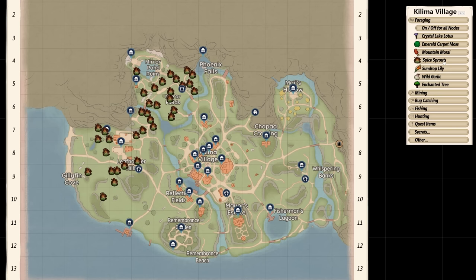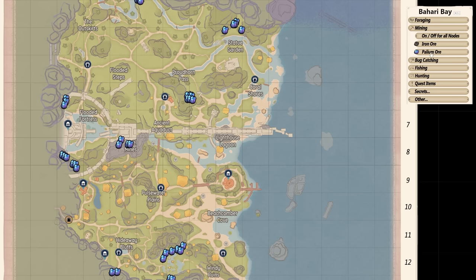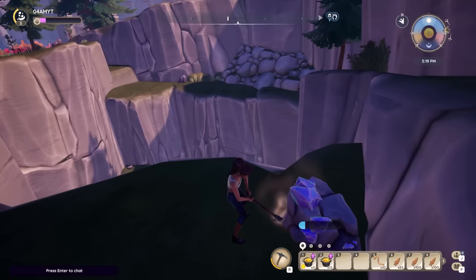For hunting Cernucks, you definitely want to check out the Whispering Banks. For people who've been playing a little bit longer, the map for Bahari Bay even includes all different Palium ore nodes, so definitely interesting to check out if you want to quickly get your hands on this precious resource. You also want to know which zones are overfarmed and not worth checking out, for which I have another ultimate Palia guide in the top right of the screen.